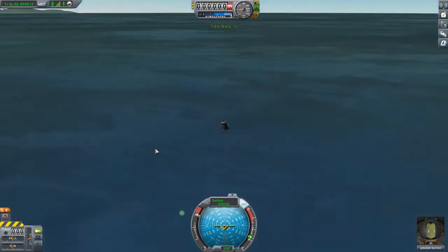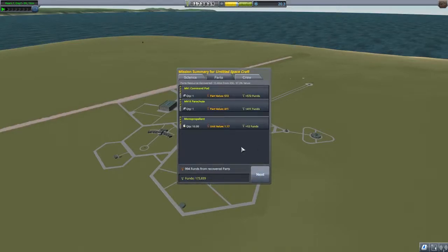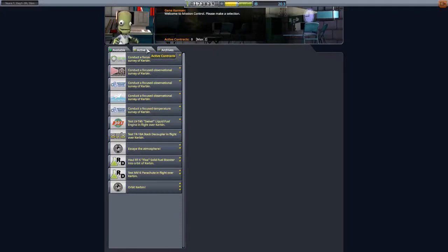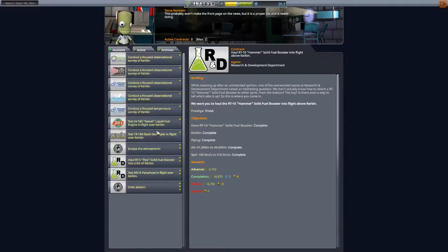We did it, we really did it! Recover a vessel — fingers crossed, is the contract fulfilled? We got 0.8 science for the recovery. We probably lost quite a bit of money because we didn't recover the engines — only the command pod, parachute, and mono-propellant. But I probably got money for fulfilling that contract. We got sixteen thousand — that is awesome, we actually did it! New available contracts: test the liquid fuel engine in flight over Kerbin, and the stack decoupler — we did that too. So I should have saved that last rocket.